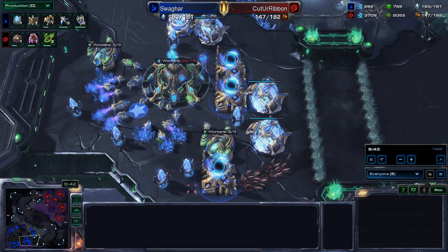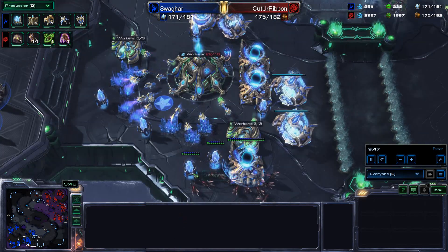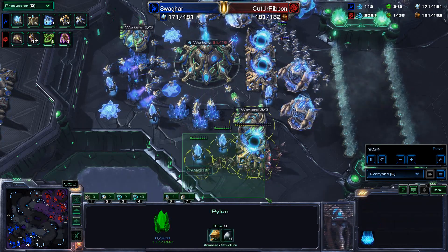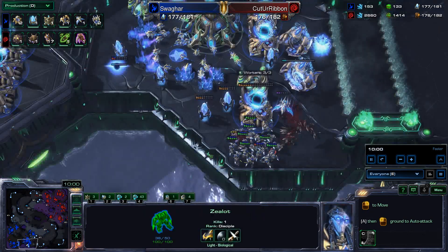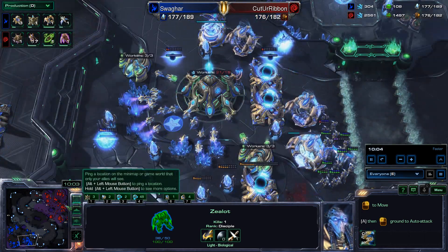Lings coming into the third — not quite sure what they want to attack. Can they actually not get through? There's a bit of a wall here with pylons, gateways, and assimilators — that might be Ling-proof, which is very surprising. The Lings are trying to take down those pylons but can't quite do it as a bunch of Zealots show up with plus one. Swagharr is getting an Immortal.